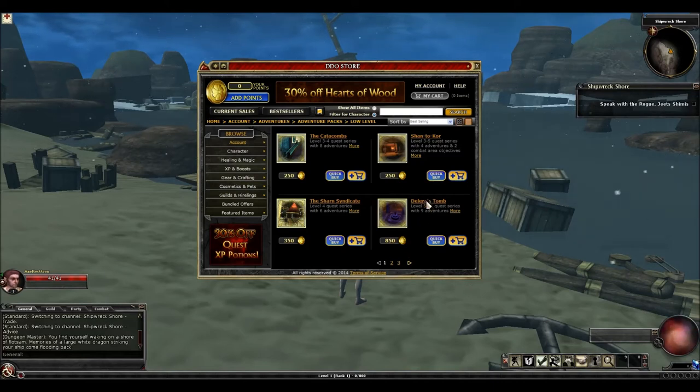Let's get on to Delira's Tomb, which is the first pack I'm going to say absolutely buy. This is probably the only low-level pack that you really must buy. It has some really awesome loot — you've got the Carnifex Great Axe, which is probably the best two-handed weapon for low levels, probably all the way up until you get to level 9, 10, or even 11 when you get your green steel. It also drops the Voice of the Master, which is a trinket that gives you plus 5% experience points when it's equipped.